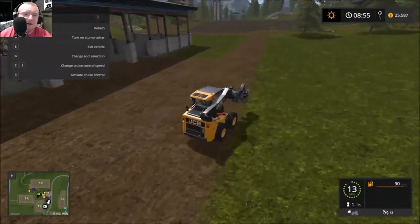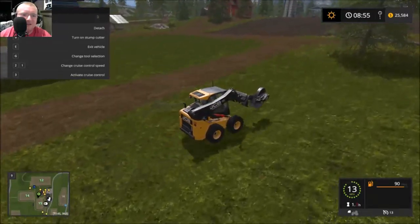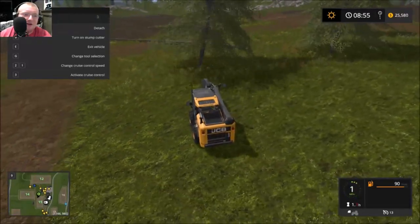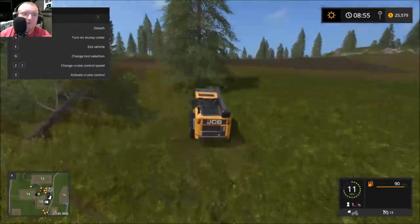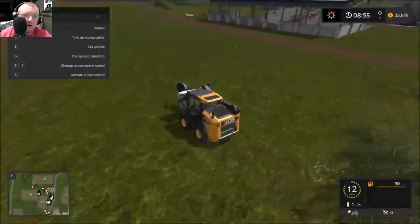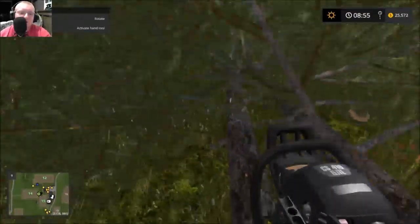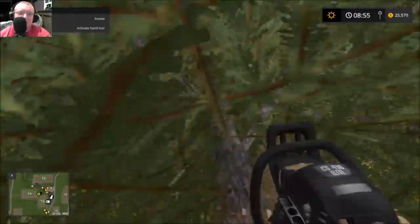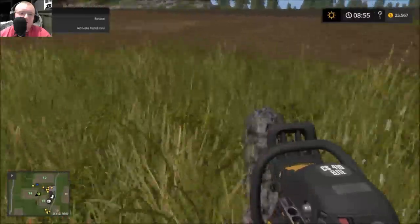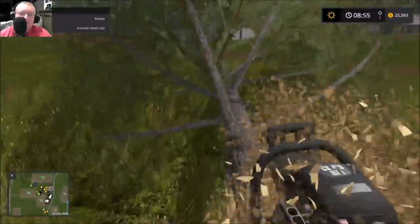I think I hear trees falling underneath us — those are the trees I've knocked down. That's three trees in this world that have literally bit the dust, totally gone as far as the game's concerned. I hope they aren't going to cause lag. I don't know how Farming Simulator handles things that go beyond the world border — even in the last version of the game I didn't have that happen.